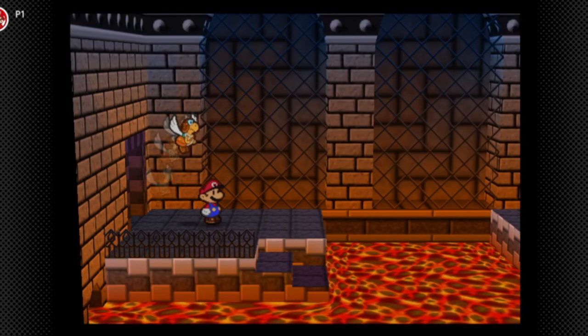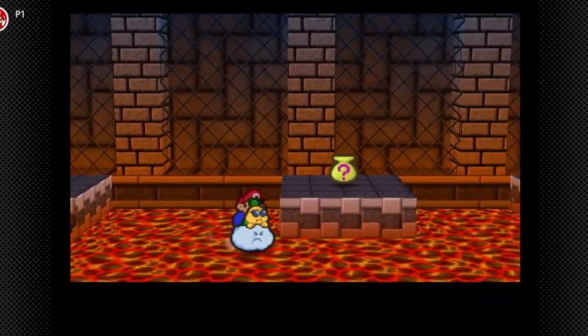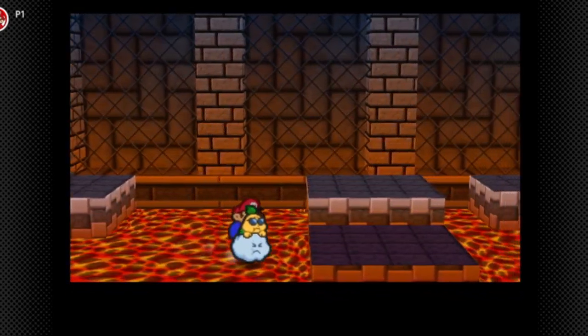I did not mean to switch to Sushi right there, but we're gonna switch to Lakilester. He can hover over lava, and he has a different animation for hovering over lava — he's actually slower hovering over lava than he is hovering over spikes.